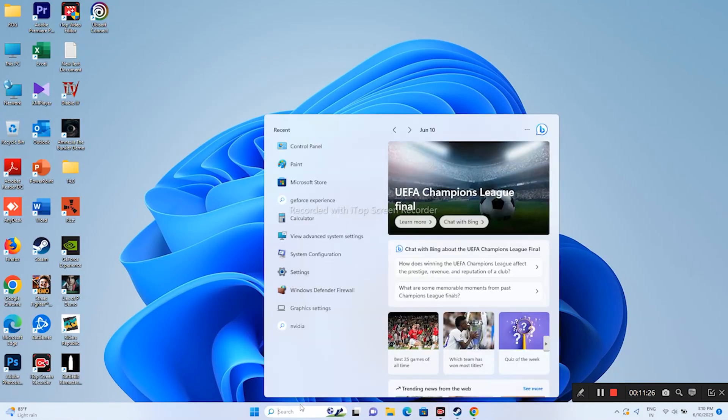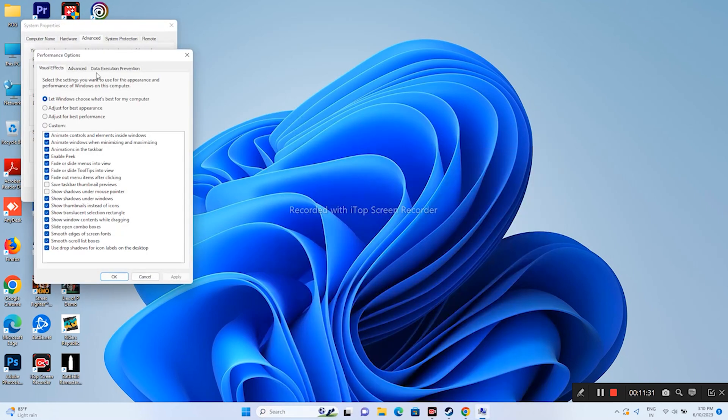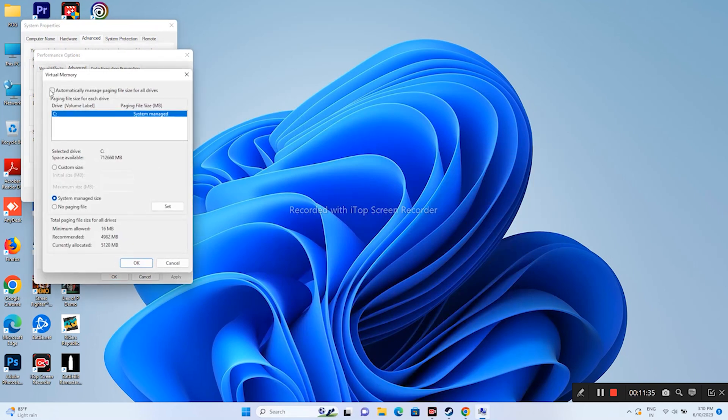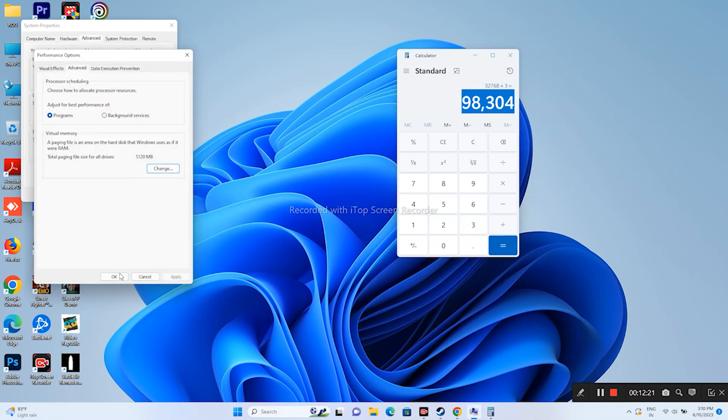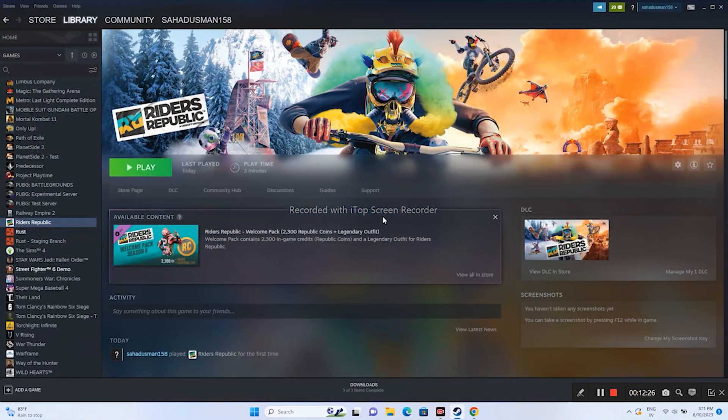Increase virtual memory. Go to View Advanced System Settings > Advanced > Performance > Change. Uncheck automatic management, select the local disk where the game is installed, and choose Custom Size. Initial size should be 1.5 times your total RAM in MB, and maximum size should be 3 times your total RAM in MB. For example, with 32 GB RAM: initial = 32 × 1024 × 1.5 = 49152 MB, maximum = 32 × 1024 × 3 = 98304 MB. Set these values, click OK, and close everything. Increasing virtual memory has worked as a solution for many games including this one.